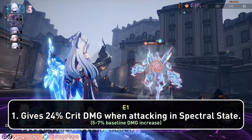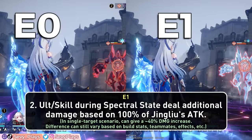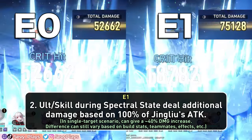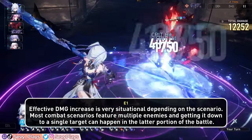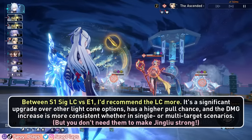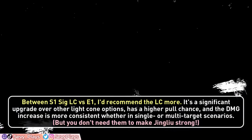E1 has two effects. First, it increases her crit damage when using her ult or enhanced skill, providing a 5–7% baseline damage increase. Second, if she's only attacking a single target, she'll deal additional damage based on 100% of her attack to that single target — around a 40% damage increase from E0 in single target scenarios. However, the effective damage increase will be much lower against multiple enemies or bosses that resummon minions. If you're debating between her signature lightcone and E1, the lightcone is generally recommended first since it has a higher pull chance, is a significant upgrade, and the damage increase will be more consistent.